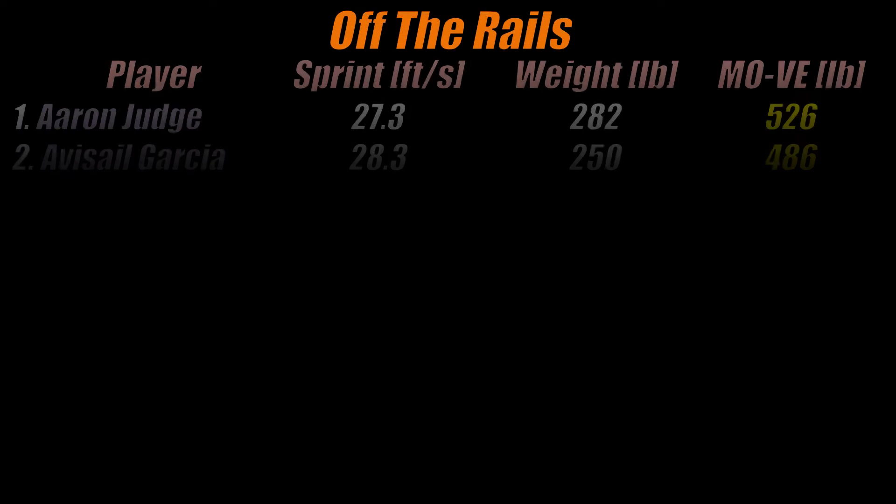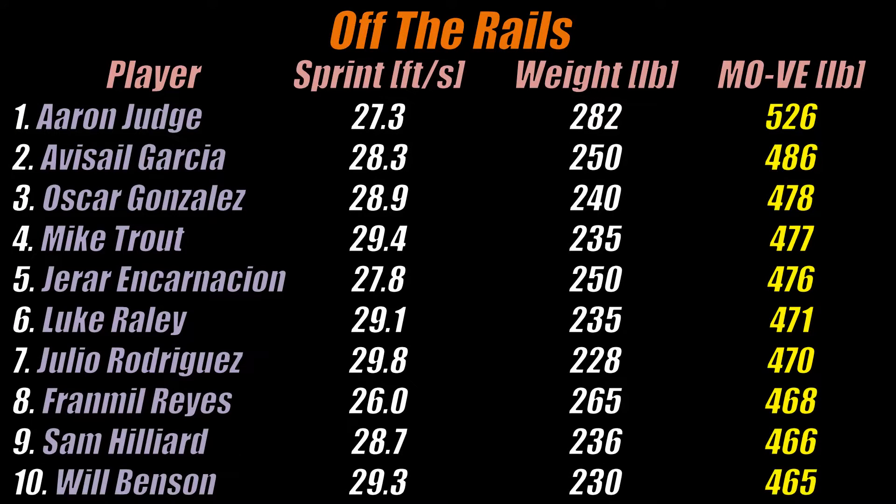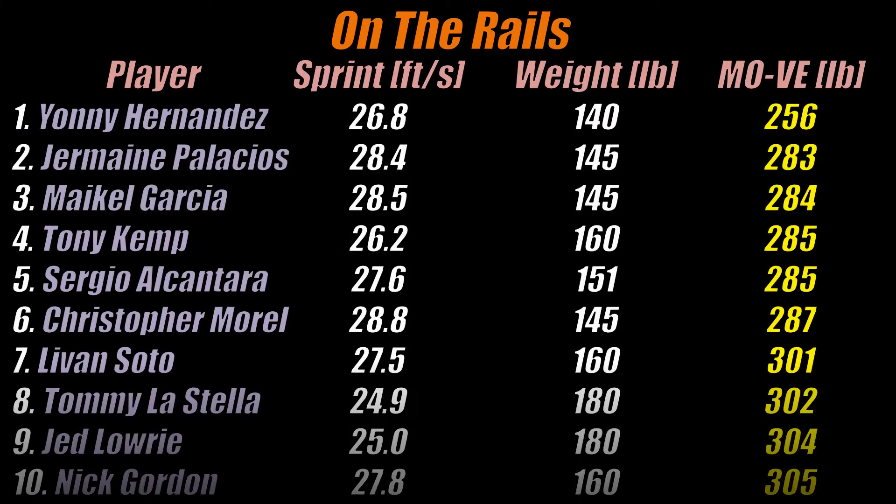Here are the top 10 hardest hitting base runners in 2022, along with their sprint speed and weight. There are quite a few rookies on this list: Will Benson at 10th, J-Rod at 7th, Incarnacion at 5th, and Oscar Gonzalez at 3rd. It shouldn't be too surprising to see a lot of young guys up here — their youth probably helps a lot with speed despite the weight they're carrying. And just in case anyone is interested, here are the bottom 10 players as well.